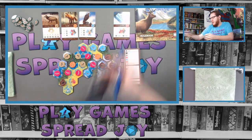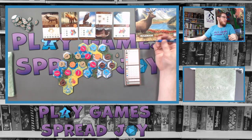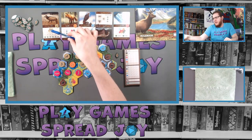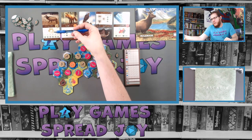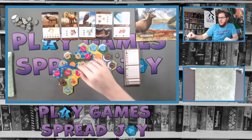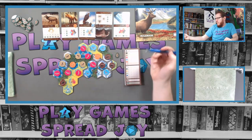I'll turn the scored cards upside down so you can see we've tallied them. Next up is elk — because we played elk rings, scoring per group of elk in a circular formation, each elk may only serve for a single group. We have a circular system of four elk, which is worth twelve points.